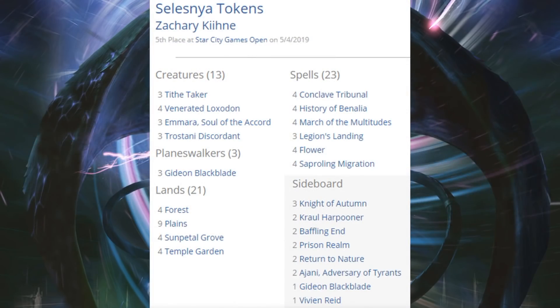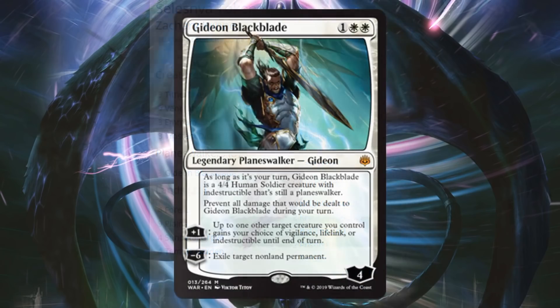Fifth place, Selesnya Tokens. This was kind of the theme for the week: decks you're familiar with, but a lot of new cards being infused into them. If you look at the deck list as a whole, you have your Conclave Tribunals, March of the Multitudes, History of Benalia, and so on. However, three copies of Gideon Blackblade — completely makes sense, super push card — and another copy in the sideboard to round out your four.